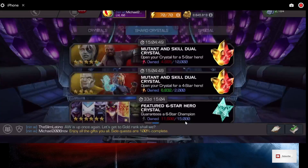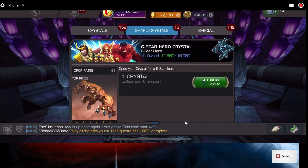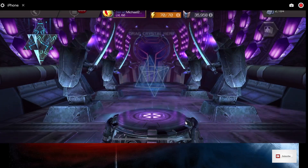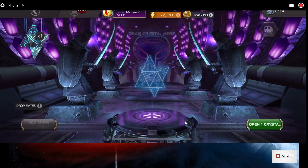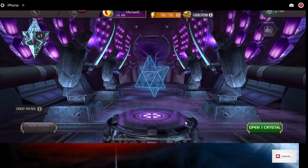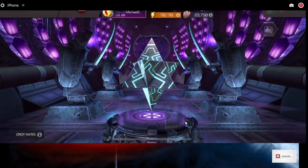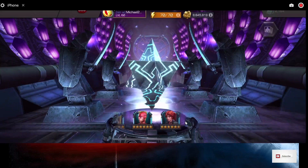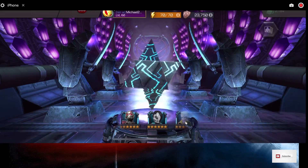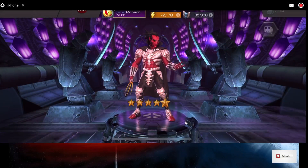And now we're going to open a 6-star. I got 11,000+ 6-star shards, I got extra from all the opening — that's great. We're going to go back out and in, out and in, out and in. So far the count is six 5-stars and one 6-star, so this will be the second 6-star. Diablo — I'm okay with that too, he's not too bad. He's a new one.